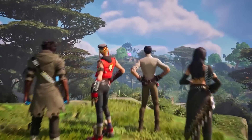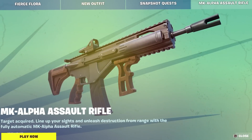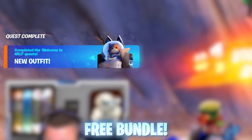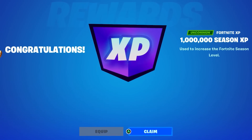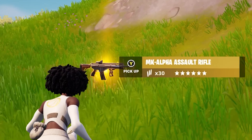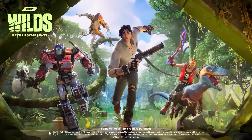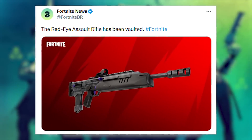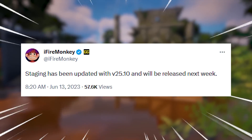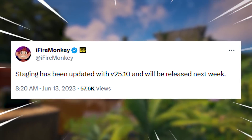The first update of Chapter 4 Season 3 has now officially released, adding back the new MK7 Assault Rifle, a brand new free bundle reward you guys need to claim, and an XP glitch you need to try to level up fast. I'll be showcasing where to find the mythic MK Assault Rifle, now the best weapon in Season 3, now that the Red Eye has been completely vaulted. Fortnite just updated the staging servers for 25.10 next week, so expect a massive update.